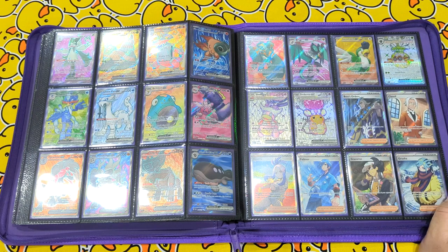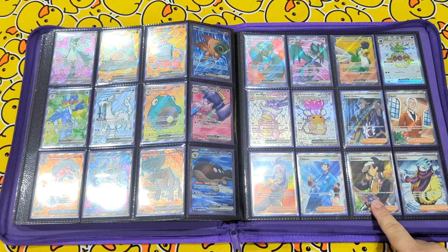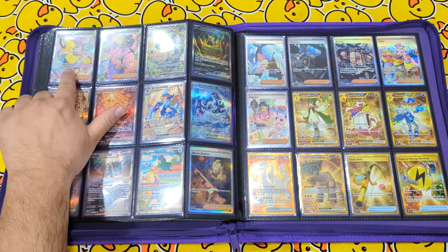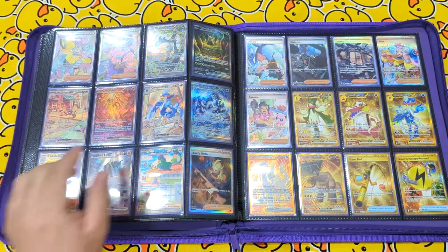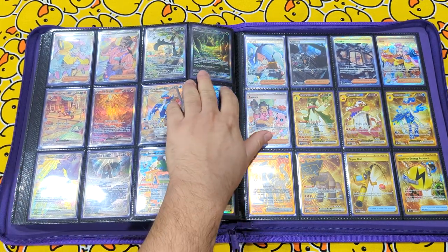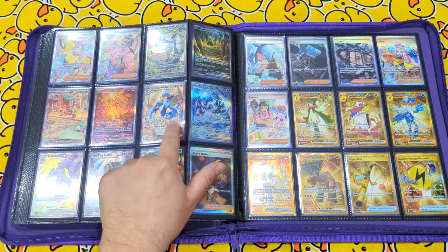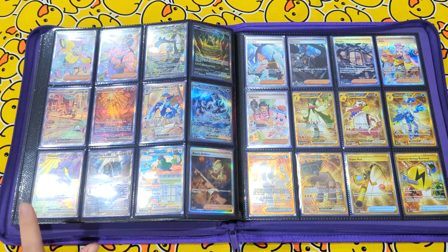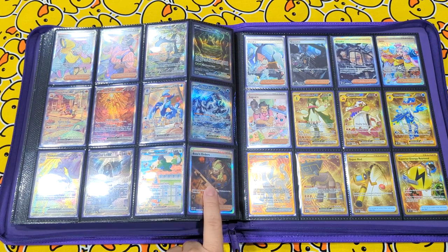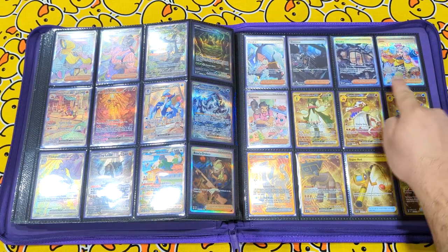Now moving into our full art trainer cards. We have Boss's Orders, Clavel, Dendra, Falkner, Giacomo, and Grusha. Iono and Sugaro. Now moving into our alt arts, we have Meowscarada, Wo-Chien — which was the last card I needed in this set, and I thankfully got it at the pre-release for Obsidian Flames last Sunday. Skeledirge, Chi-Yu, Quaquaval, Chien-Pao, Tinkaton, Ting-Lu, and Squawkabilly. Now our alt art trainers: Boss's Orders, Dendra, Giacomo, Grusha, Iono, Sugaro.